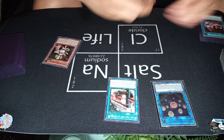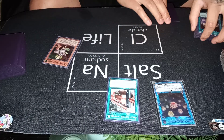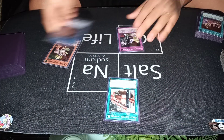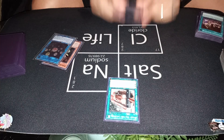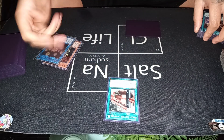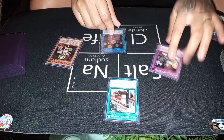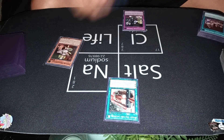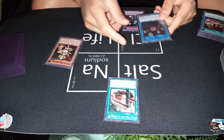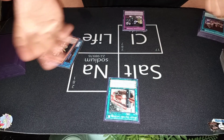Seal has neat tricks with back row. If you're playing control Dragon Maids with Dino Mischief, Torrential, and Ice Dragon's Prison — you can chain Seal to those activations, bounce the trap back to hand, and it will still resolve because it was already activated. Then on a separate chain link, Seal can summon. It's really explosive with Torrential because you wipe your opponent's board, get Torrential back for double use, and then Seal can summon from deck.